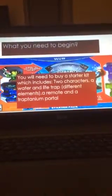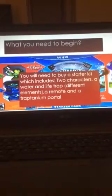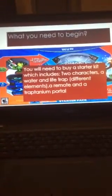What you need to begin: You will need to buy a starter kit, which includes two characters, a water and life trap — different elements — that's the water, and that's a life, a remote, and a traptanium portal, and those are the two characters.